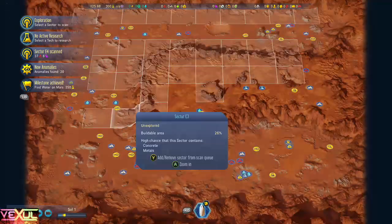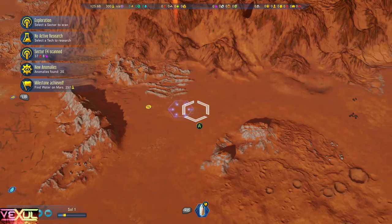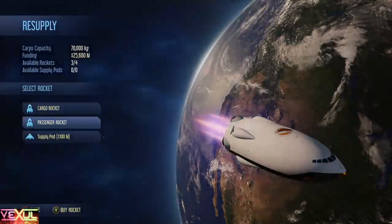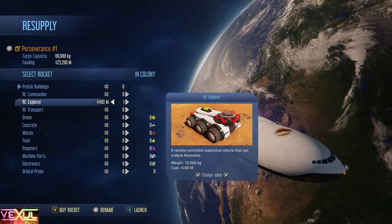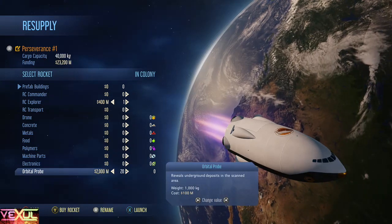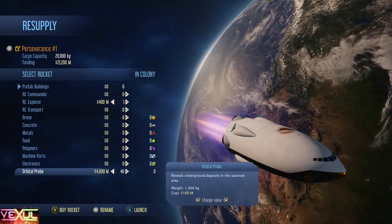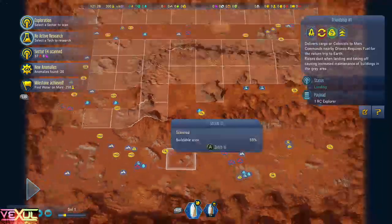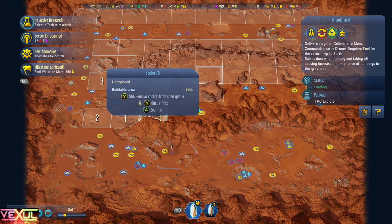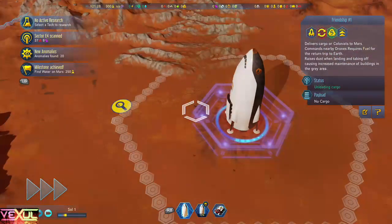Now that we used all those up, I'm going to land next to this one that I found. Land the rocket there, and when that's landing, press left trigger and go to resupply. We're going to want another cargo rocket with another RC Explorer and 39 probes. Of course you can load it up with more, but I'll show you what happens when you have an extra one — it's kind of bothersome in the long haul, but for this it doesn't really matter.